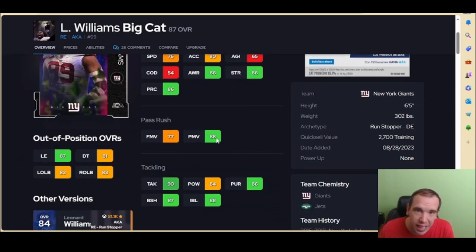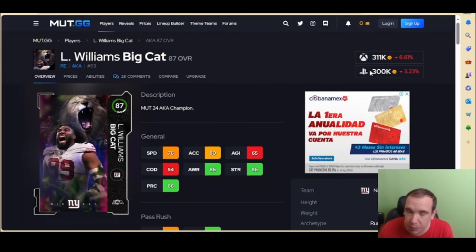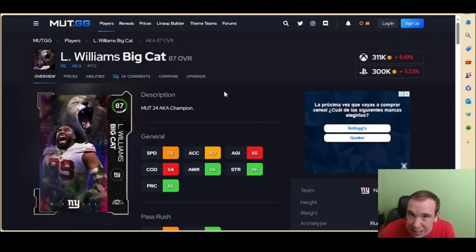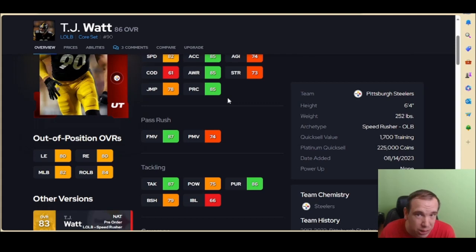Number 10: this guy is still going to be okay on the edge — he's more of a run stopper, but power move over 85 is going to be nice. He does not have the best traits, he does not spin or swim, so keep that in mind. His strength is over 85, which is nice. He doesn't have the best speed, and his price will continue to fall, but at number 10 he can be a usable option. Number 9 is TJ Watt — no abilities here.